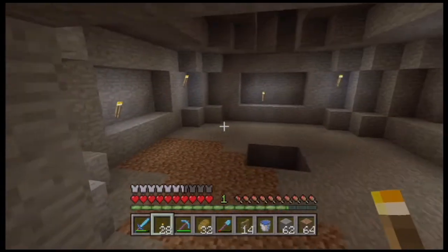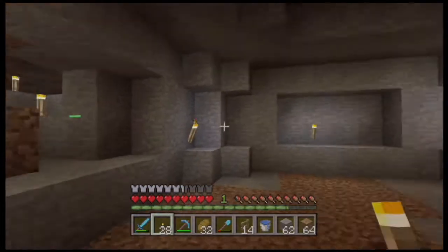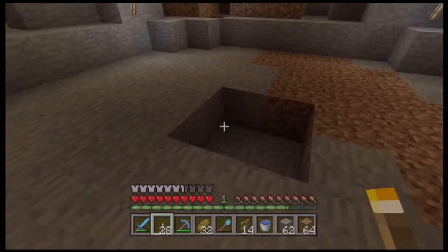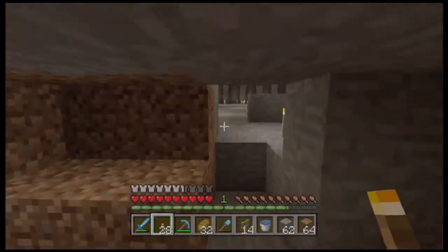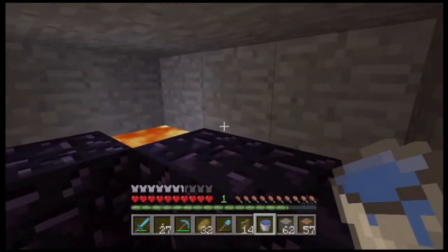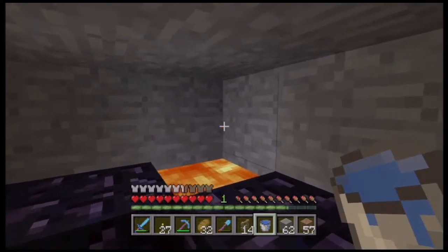I just found like a perfectly circular room — that is weird. Maybe this was already an altar of some sort. All right, I found another cave system and I'm going to check it out to see if I can find more lava.